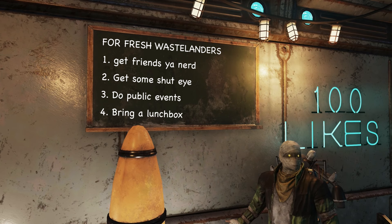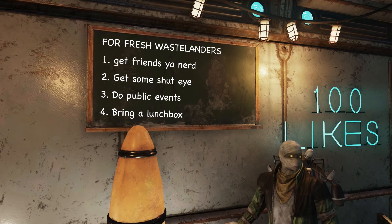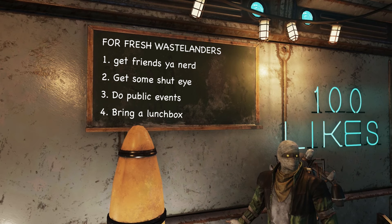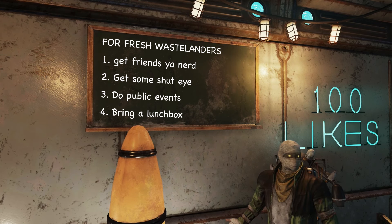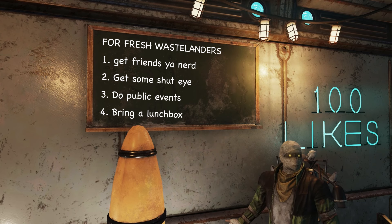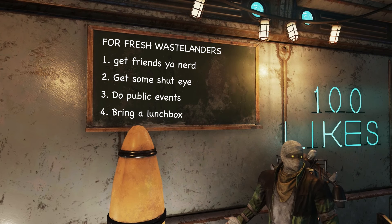So to recap the video: A — join a public team as soon as possible, which gives you an immediate 4x boost to your intelligence. Number two — use the Inspirational Perk card, which at level one gives you an immediate 5% XP boost. Number three — make sure you're well rested, because nothing boosts intelligence like getting a full 8 hours of sleep. Number four — do lots of public events; many give great rewards and great experience. And then use Treasury Notes to buy lunchboxes to further increase your XP bonuses.